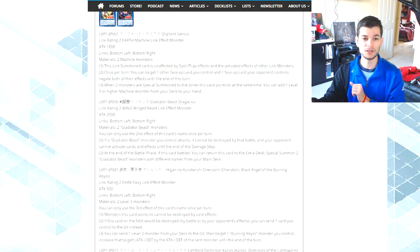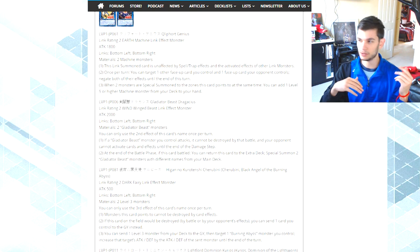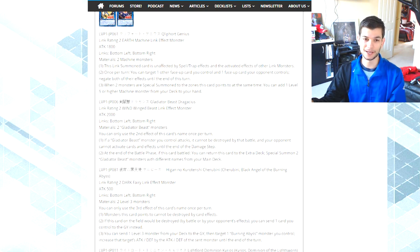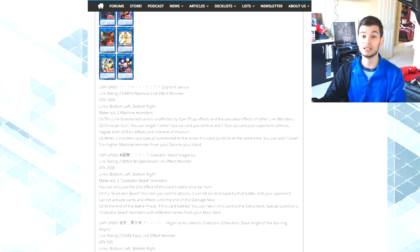You could use Cyber Dragon, Card Trooper, or any other Machine monster. You'll predominantly use this in a Cliphort deck, but you don't have to. It's a generic Machine-type link monster. This link summon monster is unaffected by spells, traps, and activated effects of other link monsters, making it more resilient. Most Cliphort monsters are only unaffected by monsters with a level or rank lower than them.